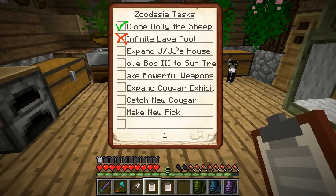Clone Dolly the Sheep. You cannot make an infinite lava pool, so that's being changed. Expand Junior and JJ's house. Move Bob III to the Sun Tree — I also need to go get his mom back, well technically his sister. What would Dolly the Second's relationship be to Bob III? Dolly was the sheep that Bob's cloned embryo went into so he could be brought back to life after being struck by lightning in a tree. We put the embryo into Dolly, which made her his surrogate mom. Then she died, so she has no genetic relationship to Bob. Dolly the Second — formerly Bob's surrogate mother — is his sister. We're just going to go with sister since now they're clone siblings. We're working on expanding the cougar exhibit, catching a new cougar, making picks. And now I can add: grow tomatoes, because we haven't done that yet.